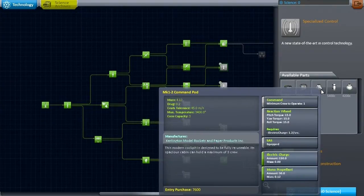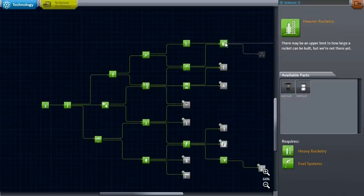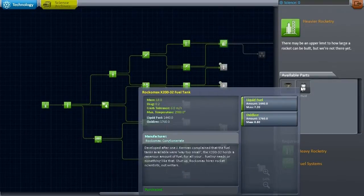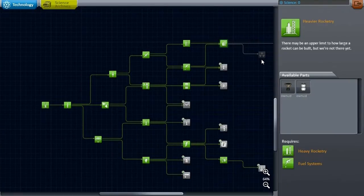I could have used this command pod either way, but it's a little bit heavier so probably not. Anyway, a little bit of lack of foresight there. But I also did some thinking and realized that I had vastly underestimated the mass of the reaction wheels on the lander that Merman Kerman is in.